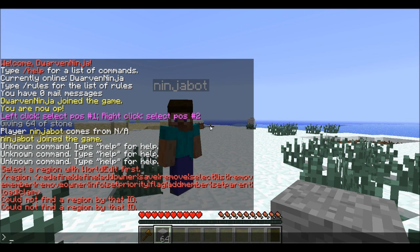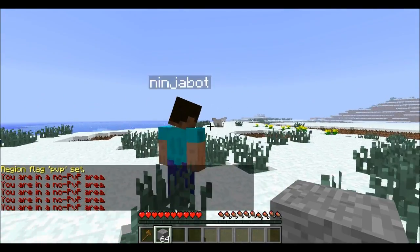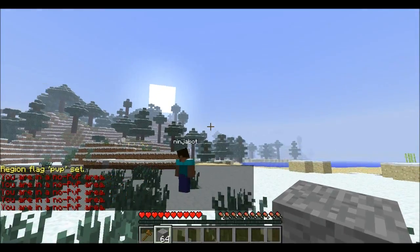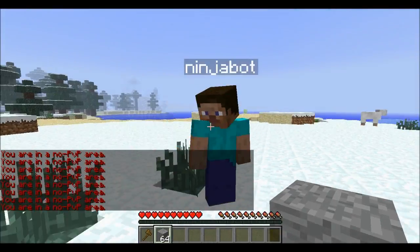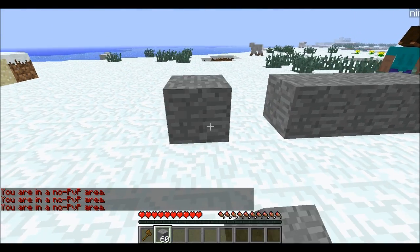What you have to type is: /region flag __global__ pvp deny. Now PVP is off — the whole world's PVP is off. So now this is how you set a specific region to be PVP.